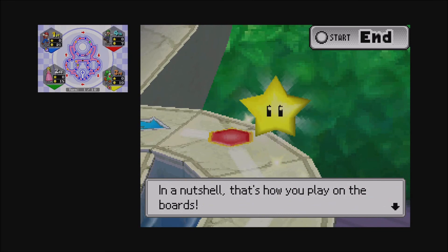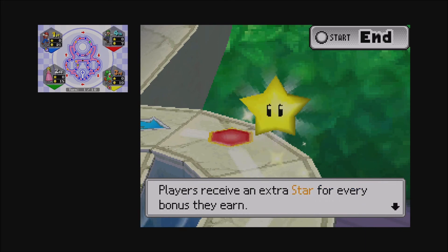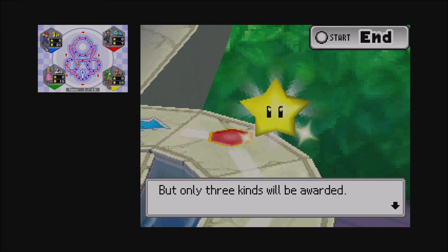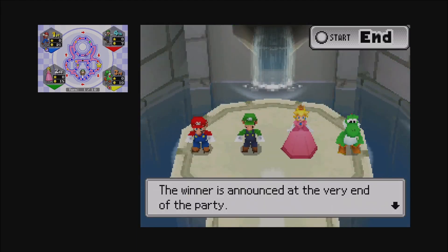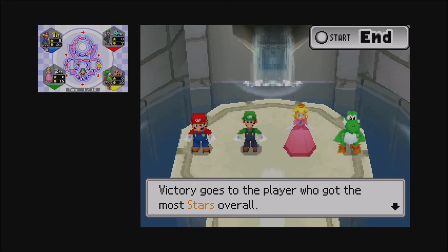That's basically how you play on the boards, though there are a lot of other things I'll have to show you since this tutorial is kind of half-assed. There are bonus stars, the usual standard nonsense — there are six kinds of bonuses in this game, but only three will be rewarded per board, so it could be random. You could land on 20 happening spaces and not even have the happening star count for you. That's why I like this Mario Party game — it trolls its players quite well.